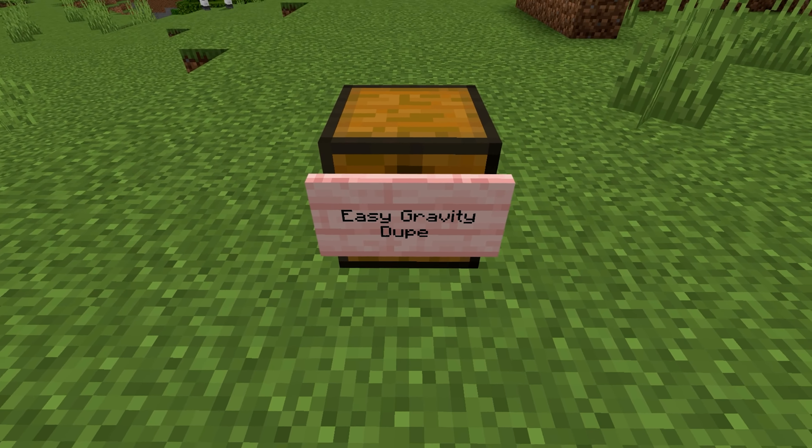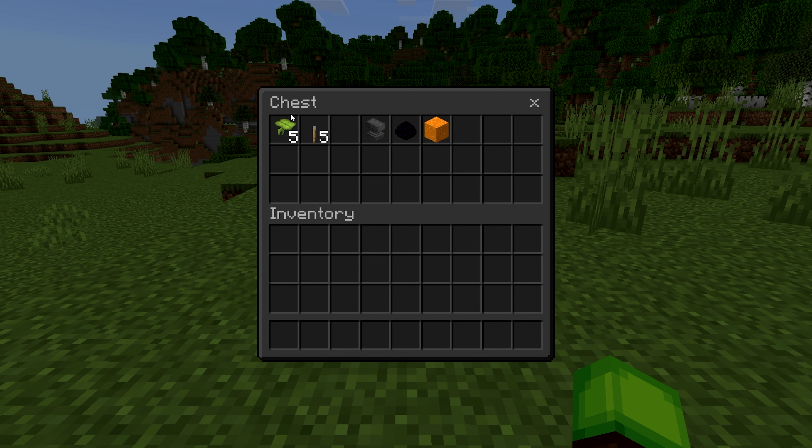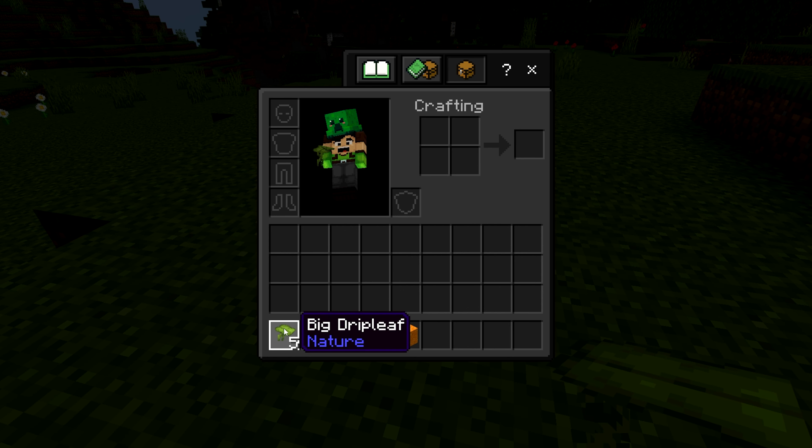Next up, we have the easy gravity block duper. To build this one, you'll need some drip leaf, some levers, and of course the gravity block you want to duplicate. Gravity blocks are any blocks that can fall — like sand, concrete, dragon eggs, anvils, and so on. You can duplicate any color of concrete you want. If you don't have drip leaves, you can easily find them in lush caves or by trading with wandering villagers. To do this glitch, just place down a couple of drip leaves, then place levers right next to the leaves and activate them.